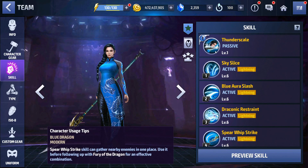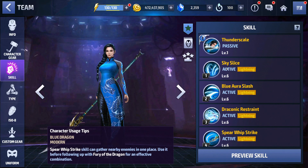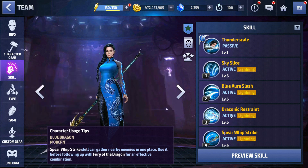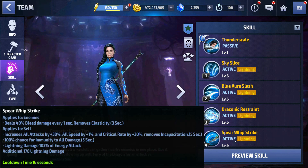Take a look at her passive: applies to self, increased guaranteed dodge rate — good for survivability — and gives her super armor, which is amazing. Her second skill has lightning resistance down, stacks up to 30% and lasts up to 4 seconds. The third skill has a freeze, which is useless unless it's in Shadowland. Her fourth skill has an all-attack buff, and there's that crit rate buff by 30%, so you only need 45% crit rate to max out the crit rate.